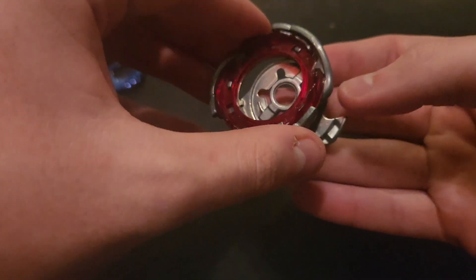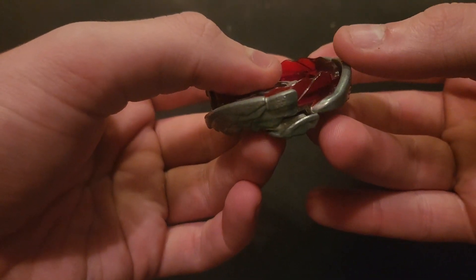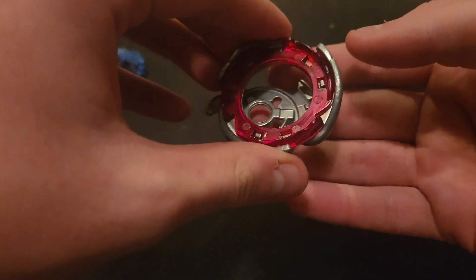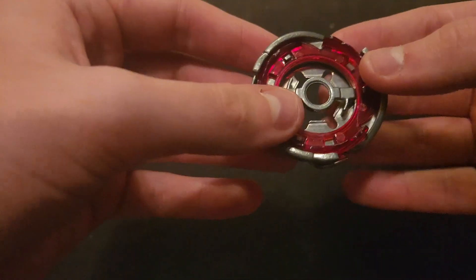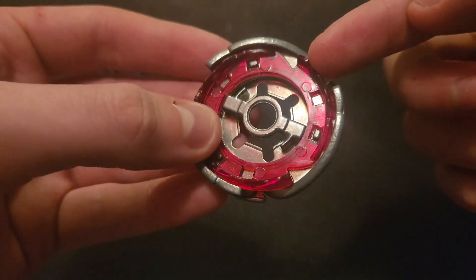Now we're going to be limiting this — we're only going to be using it in smash attack mode, because this is the mode that would fit best with Ray Gill. So yeah, we're going to be using the Big Bang fusion wheel and of course the outer Big Bang energy ring layer.